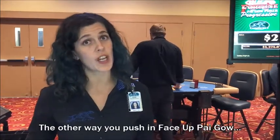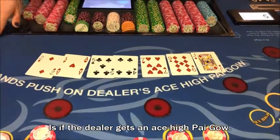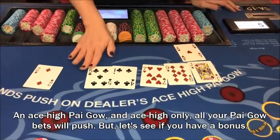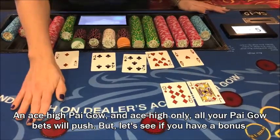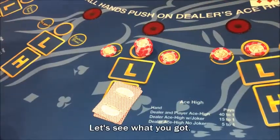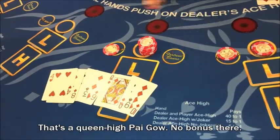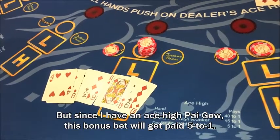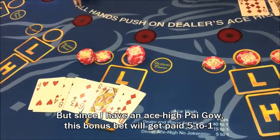The other way you push in Face Up Pai Gow is if the dealer gets an ace-high Pai Gow. An ace-high Pai Gow — ace high only — all your Pai Gow bets will push. But let's see if you have a bonus. That's a queen-high Pai Gow — no bonus there. But since I have an ace-high Pai Gow, this bonus bet will get paid five to one.